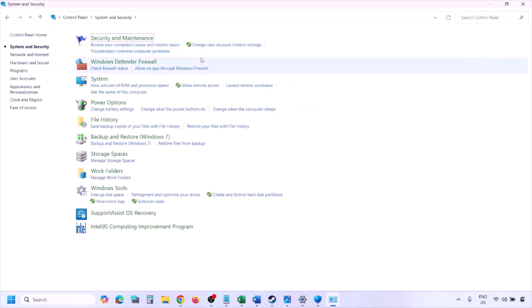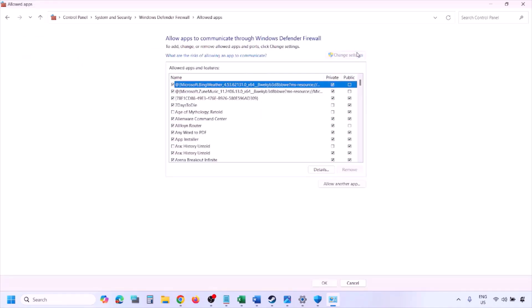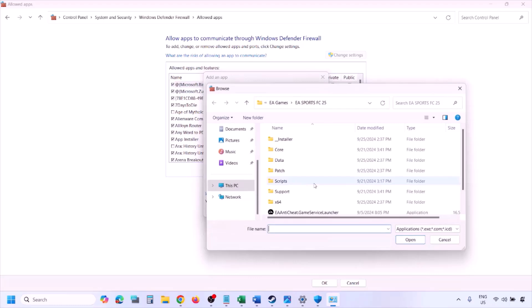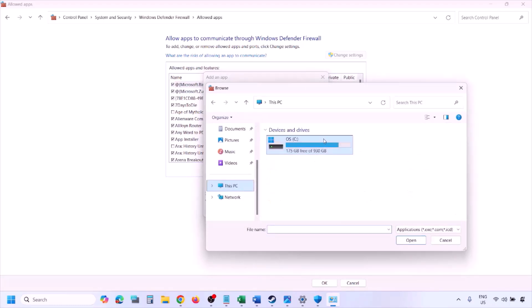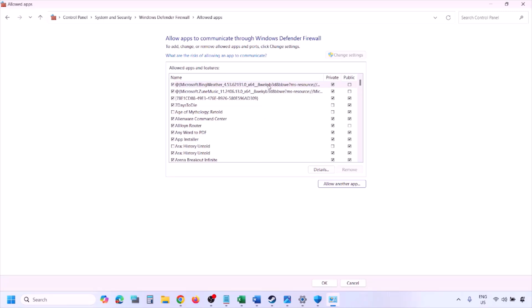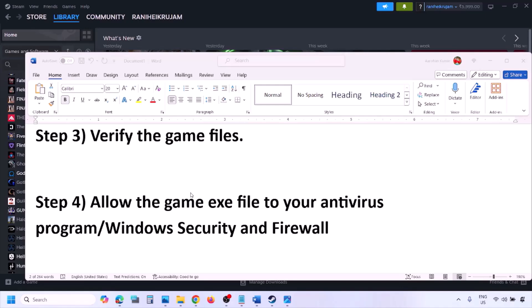You can do the same in Windows Defender Firewall. Open Control Panel, go to System and Security, click Windows Defender Firewall, click Allow an App or Feature Through Windows Defender Firewall, click Change Settings, then Allow Another App. Click Browse, navigate to the game installation folder, select the game exe file, click Open, then click Add. Once the game is added to the firewall, click OK and launch the game.